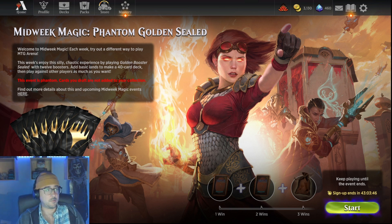This week we're going to celebrate by playing some Golden Sealed. So Golden Sealed is essentially opening up — well, instead of opening up six packs like we normally do for Sealed, we're opening up 12 boosters, and these are all Golden Boosters, meaning they only have Rares and Mythics. So we're going to be playing some high power level Sealed. We're going to put together a 40 card deck, and we're going to try to get our three wins.